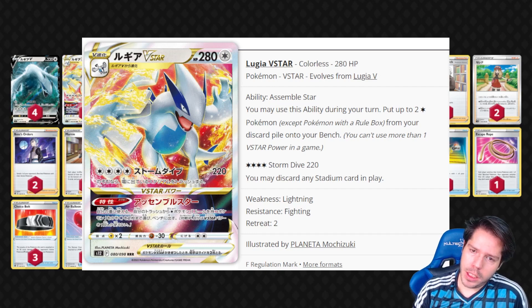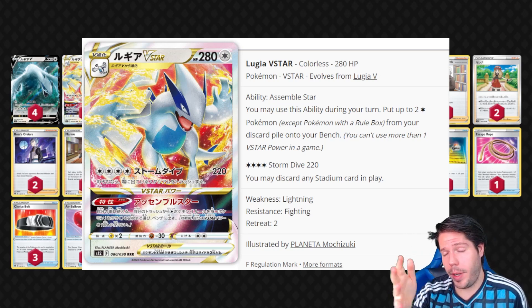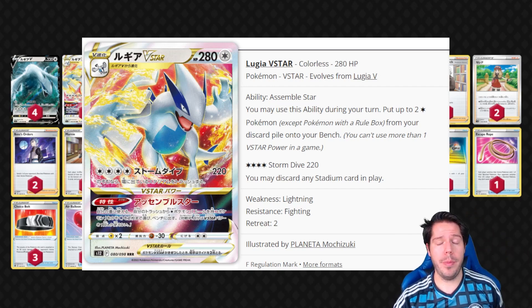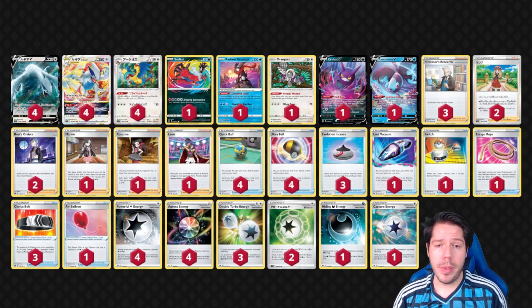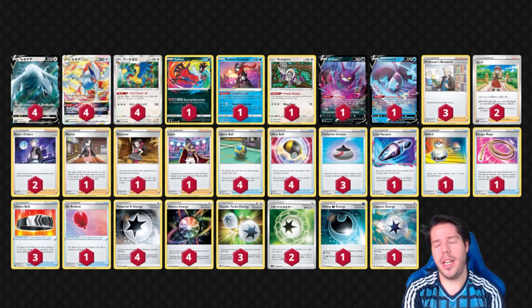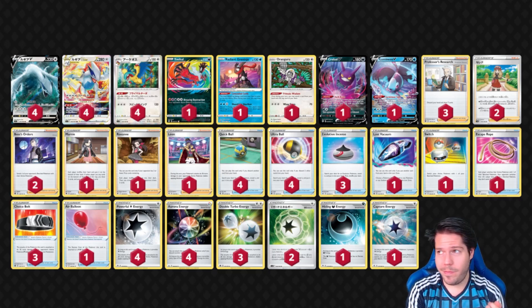Lugia V Star's attack does 220 damage and may discard any stadium in play. With Powerful Energies you can boost that by 40, 60, or even 80, reaching up to 300 damage, and Choice Belt pushes it to 330 — which one-shots Charizard V Max and Kyurem V Max, bypassing Oricorio's damage reduction. We also have Evil Doll, whose attack simply KOs whatever is in the Active spot immediately, which is how you get past something like Duraludon V Max.